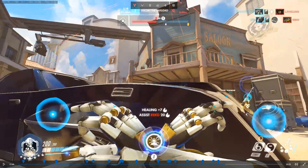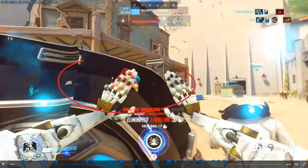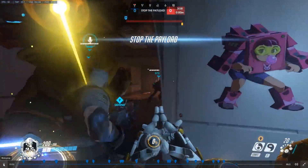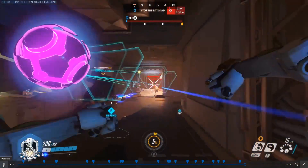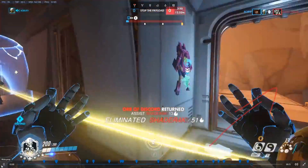When D.Va Bombs go off and you're in a fairly open area, use the payload — the payload blocks D.Va Bombs at least. Here's a good spot, especially if enemies always come through here. Stay with the team — if we were defending from the high ground on the right side, I would be there instead. Stick with your team; it's really basic.